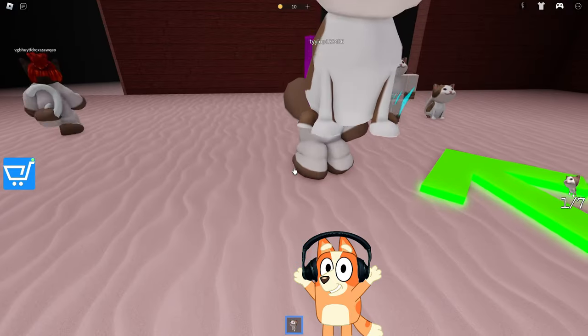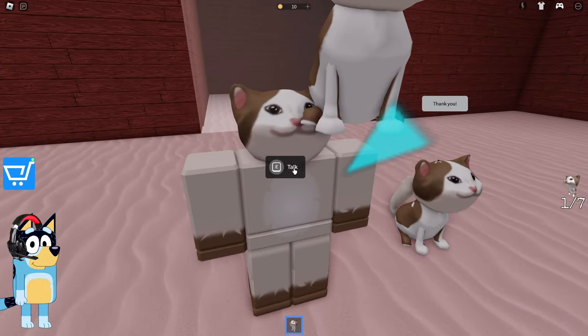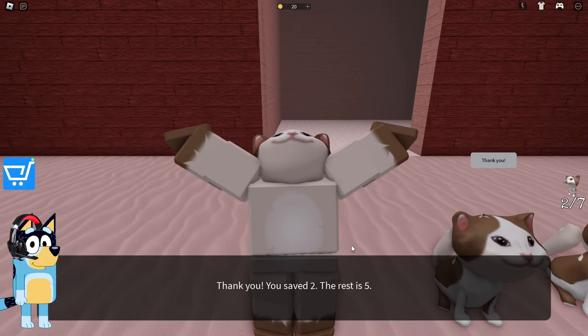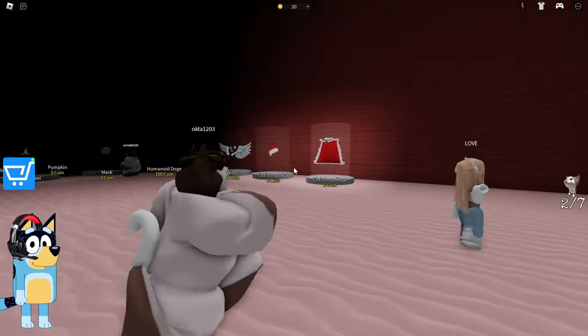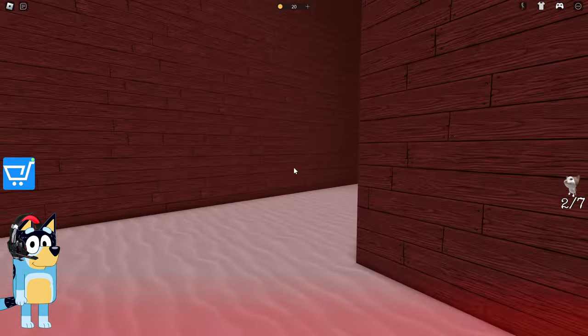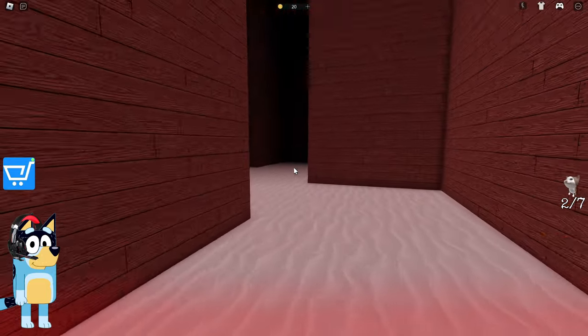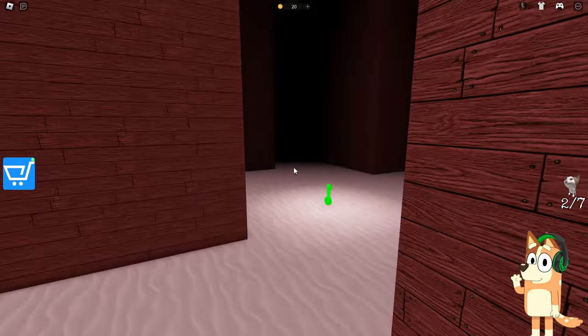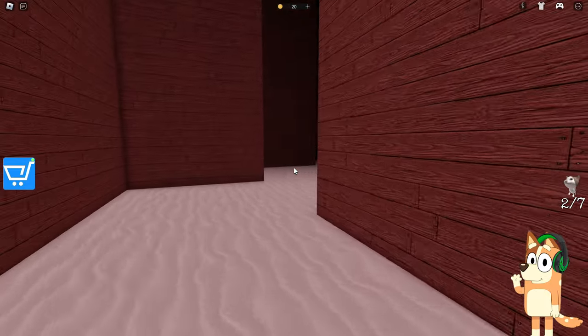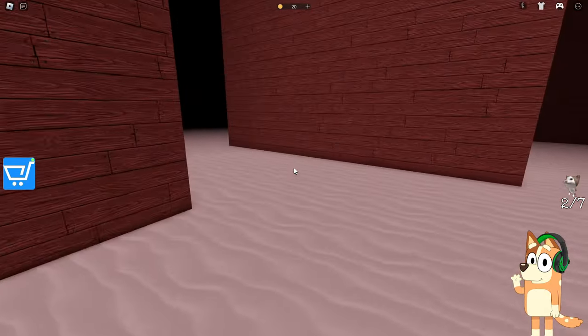Now let's take this kitten and return him to his family. The second kitten is here! No need for thanks, Mrs. Kitten — we're just doing our job. Two kittens are in place and there are five more left to find. Go, Bluey — let's free all the kittens from the clutches of these dogs! We need to explore this entire labyrinth to find the remaining kittens. Look carefully for different clues. All I can see so far is banana peels on the floor.